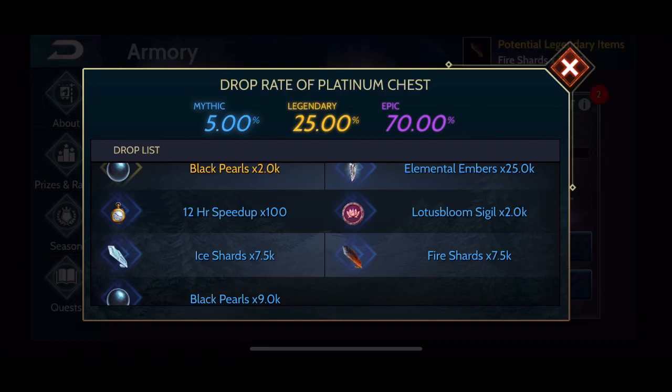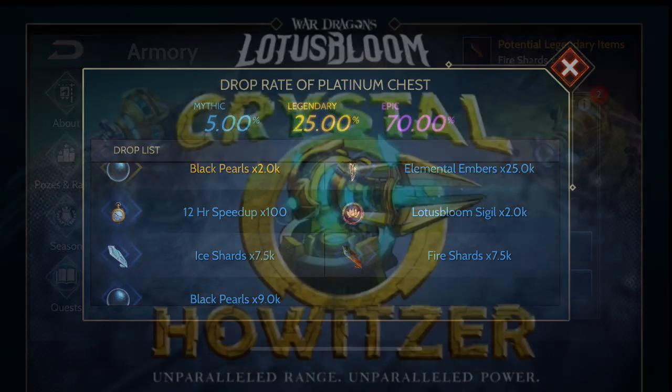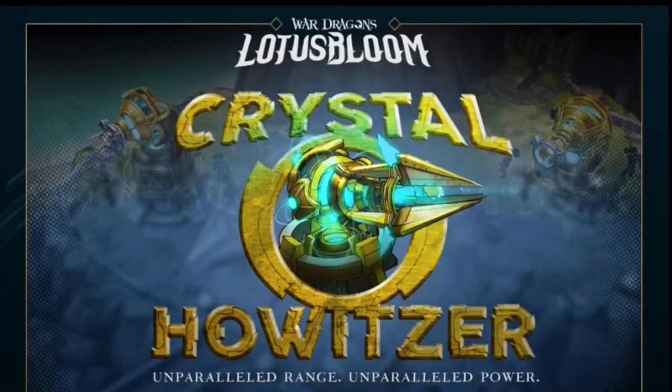Personally, I'm not going to spend any rubies on platinum chests yet. I want to see how the rates work out and whether they change with different events, like gold chests do. But if you are in need of some extra resources during this event, it's potentially a pretty good option — you have a chance at really high numbers of resources that are essential for the fortification event.